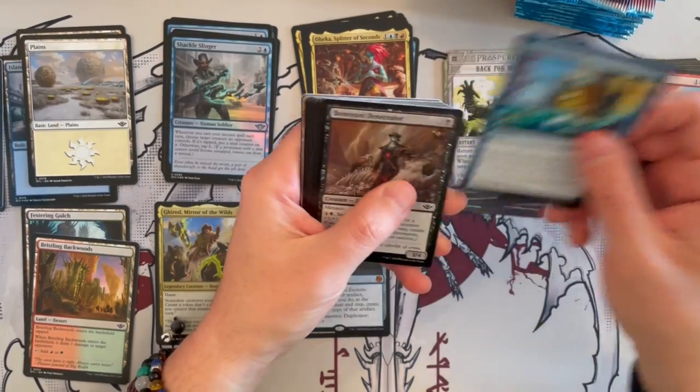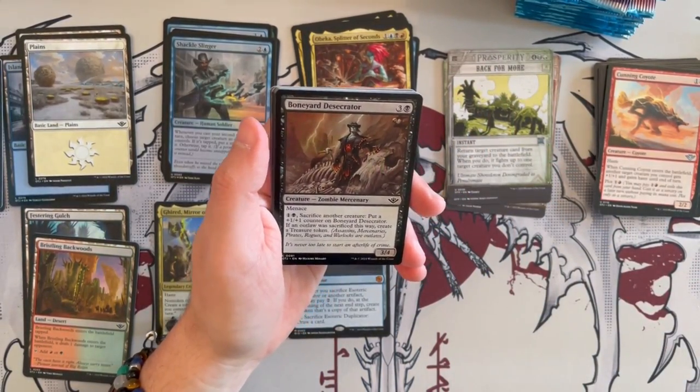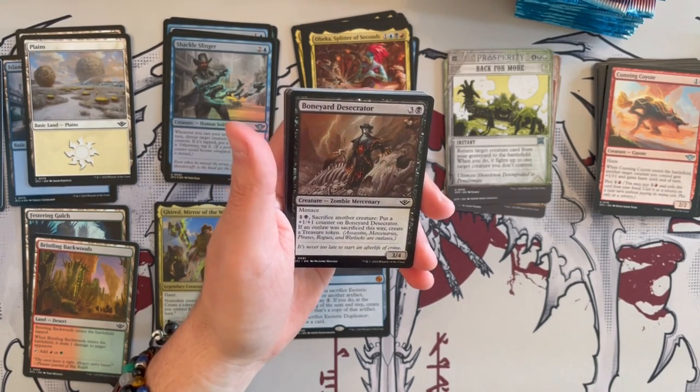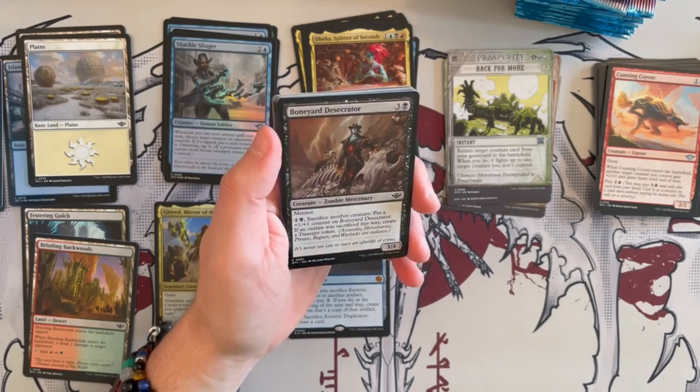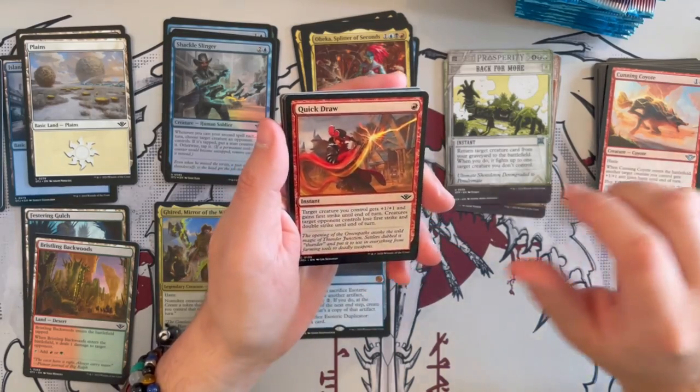Then we have Failed Fording again, and Boneyard Desecrator — a 3/4 menace creature that costs 4. For 2, sacrifice another creature and put a plus 1, plus 1 counter on it. If an outlaw was sacrificed this way, you get to create a treasure token. Very, very, very good common — I think in the right deck this can really sing.